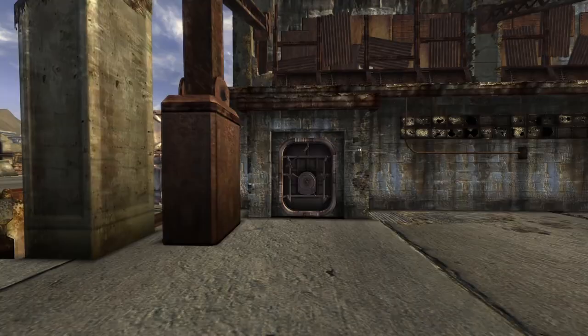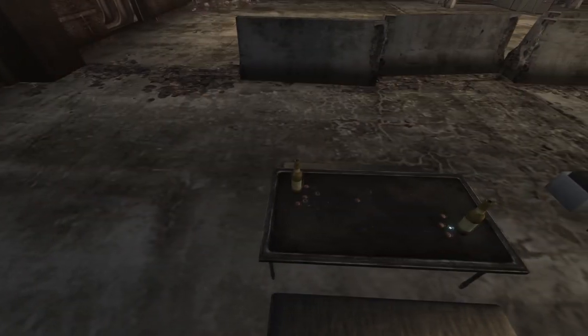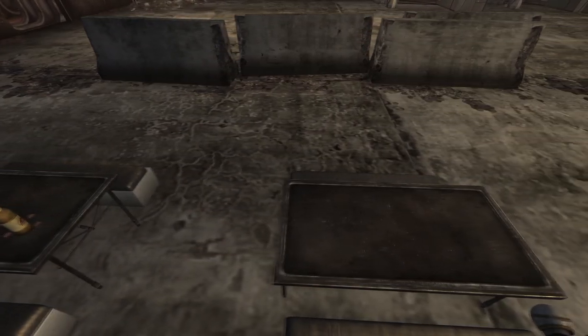Next up is the Nellis Hangers. There are two caps at this location. Enter the metal hanger and make your way into the big room. On the first right hand table within the room with other caps will be the caps.